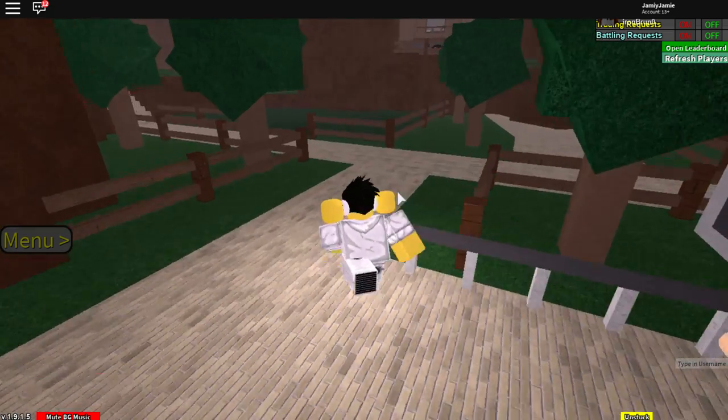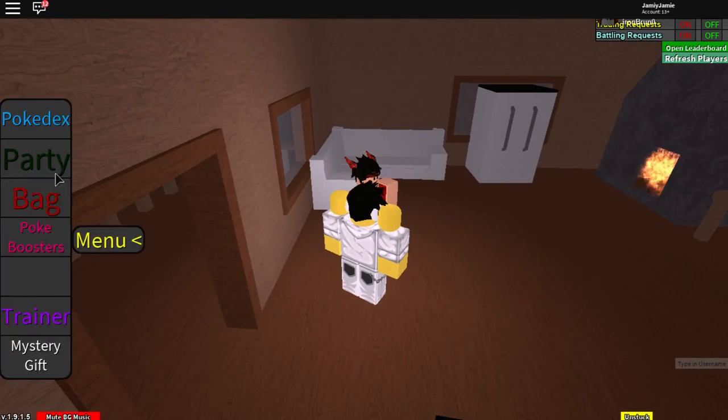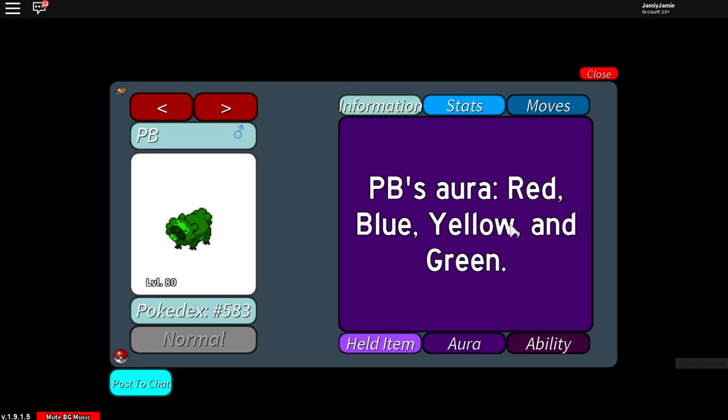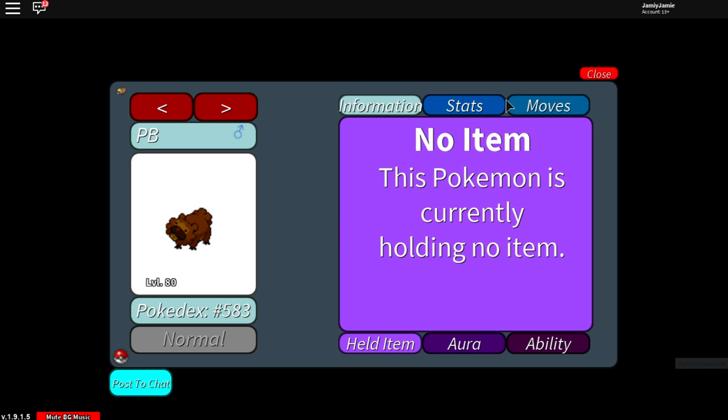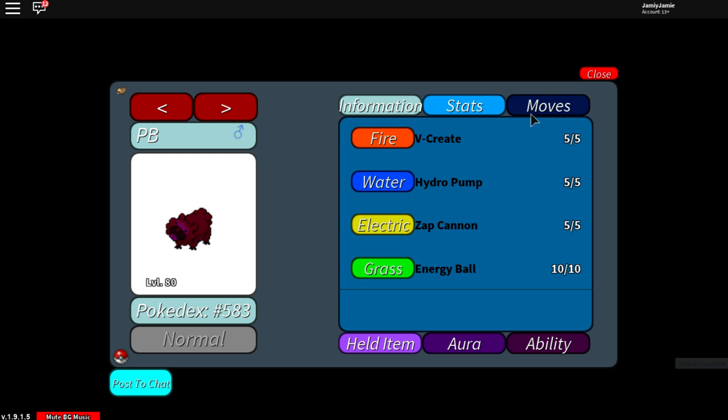So not 100% sure on how this is going to work, but we're going to go to the Elegant Valley guy to show us our stats. Let's have a quick look at our moves and see what's different. It's called PeanutButter — red, blue, yellow and green — so it's not really a rainbow. It's called PeanutButter and Jelly Sandwiches. I've never had a PeanutButter Jelly Sandwich, mainly because I don't like PeanutButter. Good stats, it's a Modest nature. Looks like it might be EV trained HP and Defense. It's got V-Create — that's physical — Hydro Pump, Zap Cannon, and Energy Ball. That is a very weird moveset indeed.